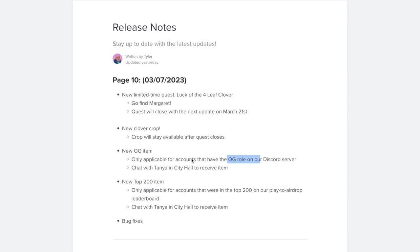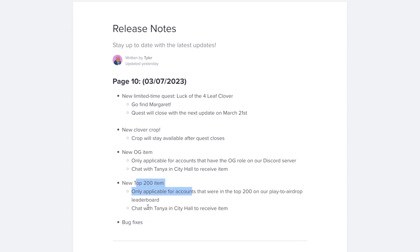So yes, that would be it. The new crop that gives us random 4-leaf clovers — talk to Margaret and give her one. OG item for OGs, that's why they shine. The teleporter: there are maximum 200 in the game. And that's it, Legion out.